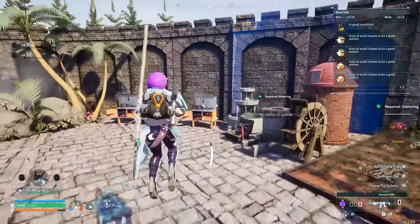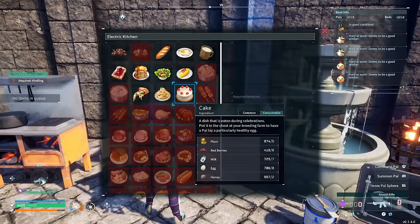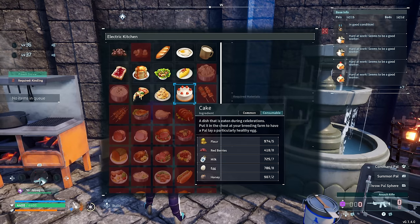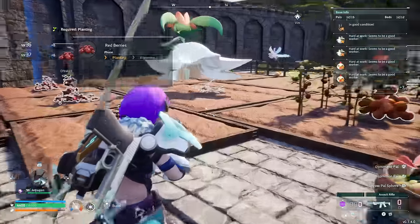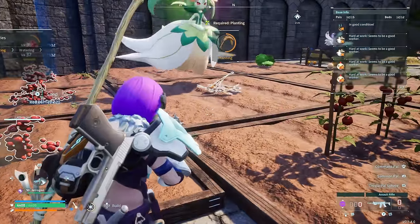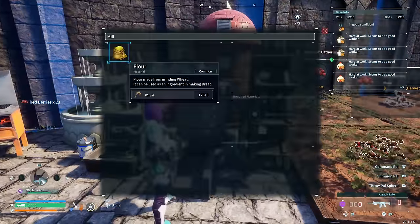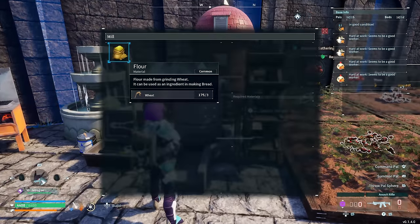For those of you new to the channel or new to the game, the first thing you need to know is what ingredients you need to make cake: flour, red berries, milk, eggs, and honey. To make the flour, you basically just need the patches that allow you to plant wheat, and once that wheat is harvested it gets converted into flour when you bring it to the mill.